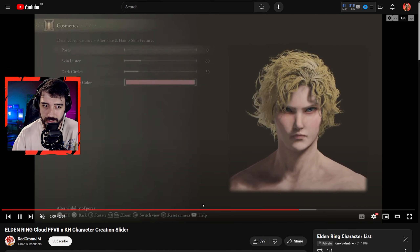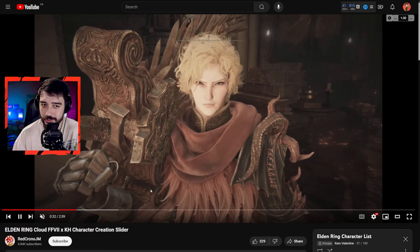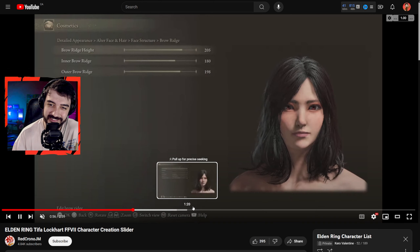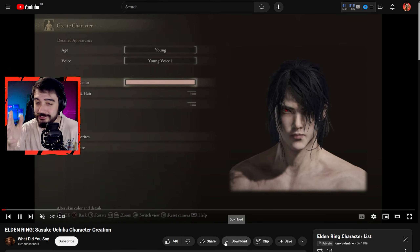I might actually choose this character to play with — look at it, it's so cool. If you watch the anime you know how much suffering she went through, so playing as her in Elden Ring feels apropos. Of course we gotta have some Final Fantasy characters — this is apparently Lightning from Final Fantasy 13. It doesn't look like her exactly, but there aren't many pink hair characters that also look good, and this one does. Shout out to Red Chrono for that, and also for this creation — Cлoud right here.